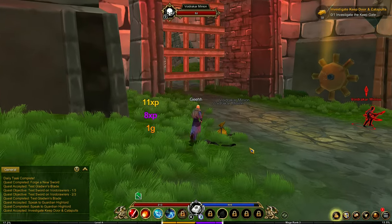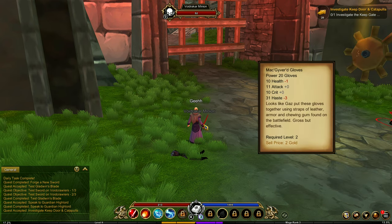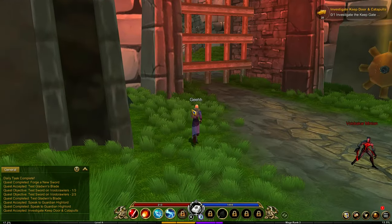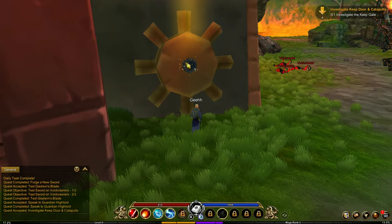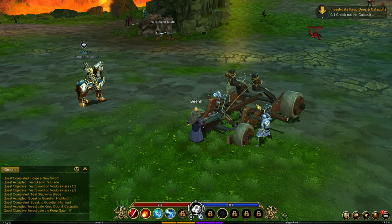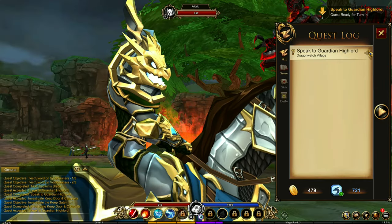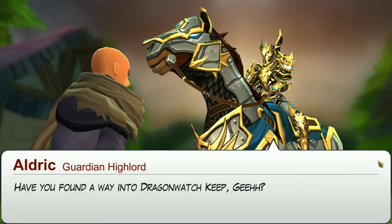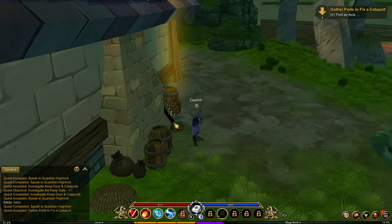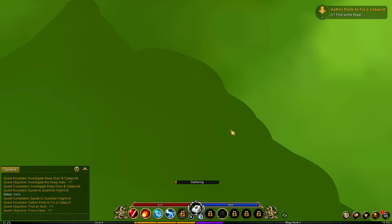Most of my attacks are single target - I don't have any AOE attack. Check the gate. Here it is, open this up. Investigating. We need to use the catapult to open up the gate. Now we need to talk to Aldrich. Another cutscene - skip. Give me a quest. I turned over the quest. Now I need to find an axle - parts for the catapult. There goes the axle, and then a gear, and then a rope. Get the rope. Quest complete.